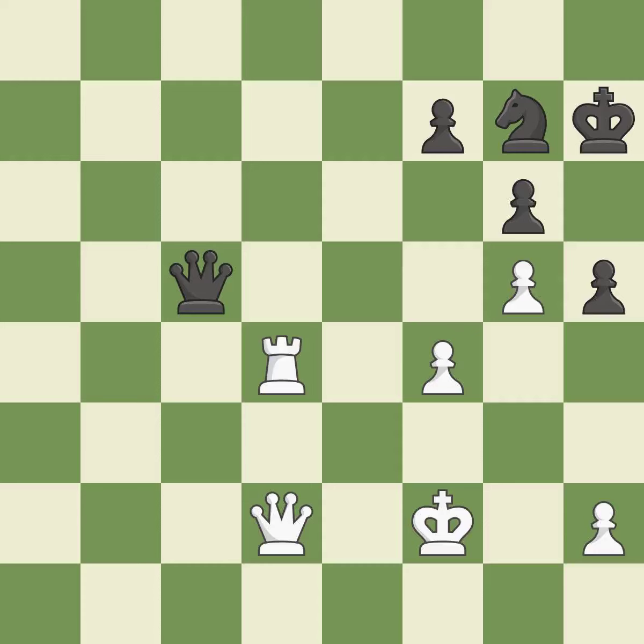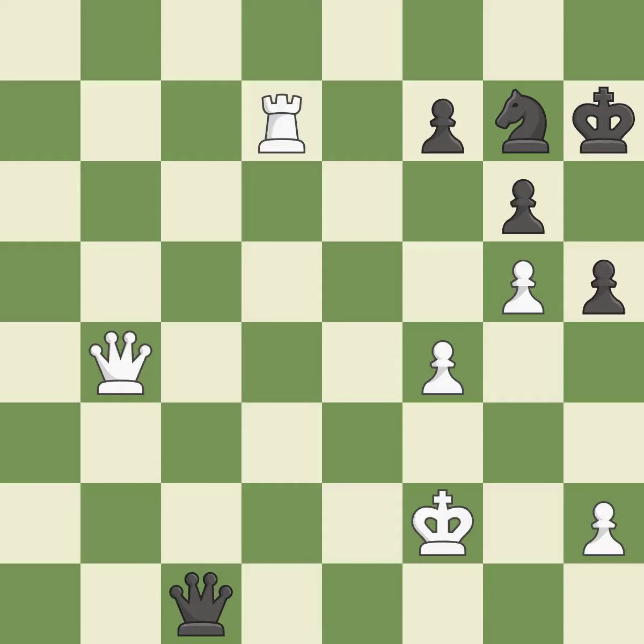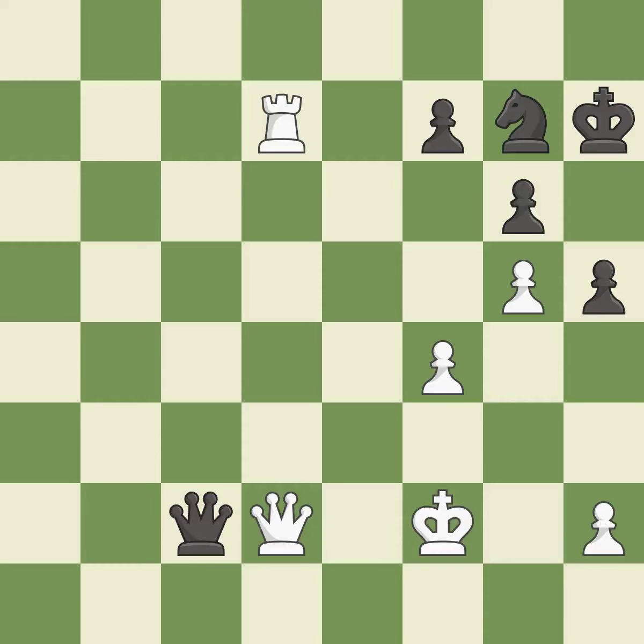This suggests exchanging items of equivalent value — it is ideal. The queen is therefore moved to safety — it is ideal. This prevents a queen on the other side from checking — it is ideal. The queen is therefore moved to safety — it is quite good. A knight might be impaled by this on the monarch — that's good. This prevents the opponent from being able to pin a knight to the king — it is excellent. This prevents a queen on the other side from checking — it is quite good.